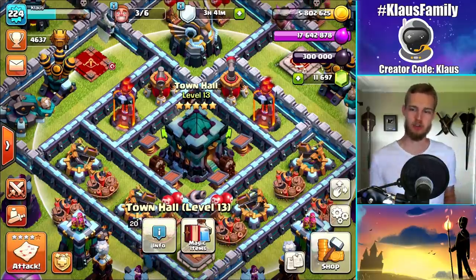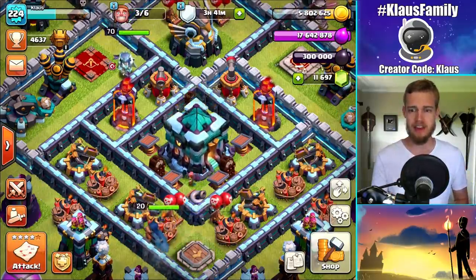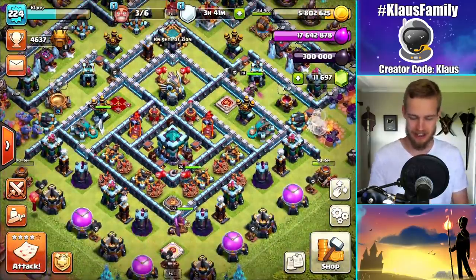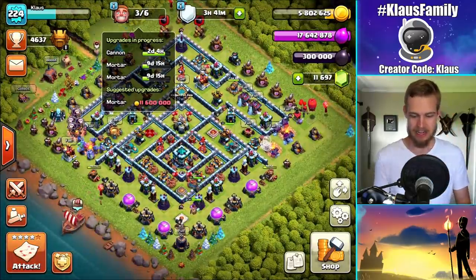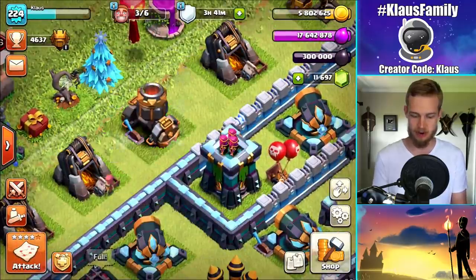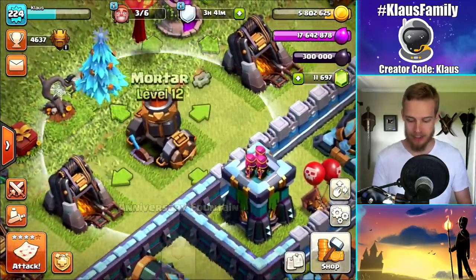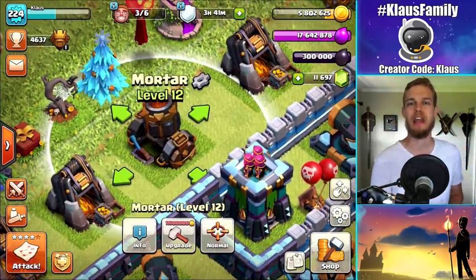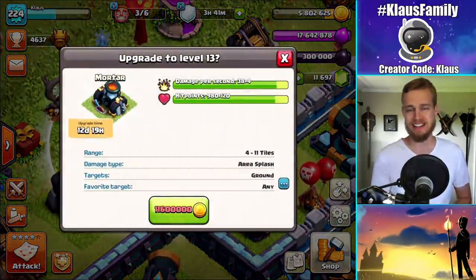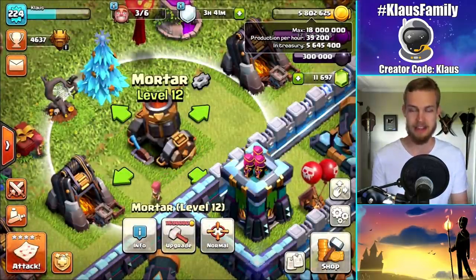I can't even believe it, at least until Supercell gives us a new update, which I'm pretty sure is gonna happen eventually. Yes guys, we've got one defense to go, and it is the stinking mortar. Went ahead and saved it — it's the geared up mortar sitting over here next to the fancy little obstacles. This final mortar is the last defense that needs to be upgraded. It is, as you saw last time, 11.6 million gold, and I don't have anywhere near enough in my storage.